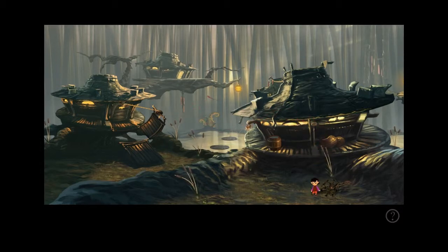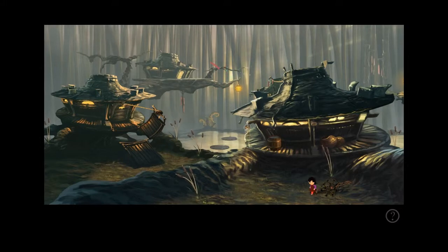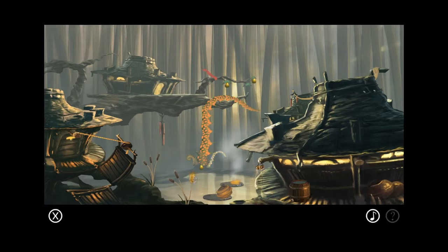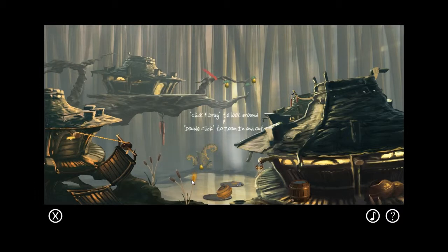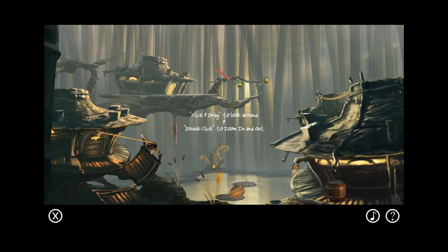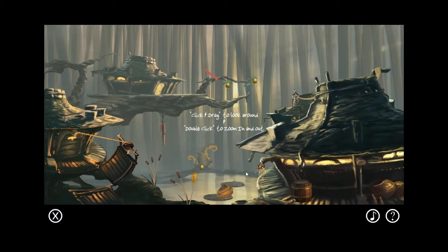Oh, ouch. I wonder if I'm supposed to do something to help her there. So this is kind of like a point-and-click adventure. I'm not actually doing a whole lot except clicking on things that look interesting, and things seem to be happening naturally. Click and drag to look around, double-click to zoom in and out. There's not a whole lot of looking about to do, at least not right now.